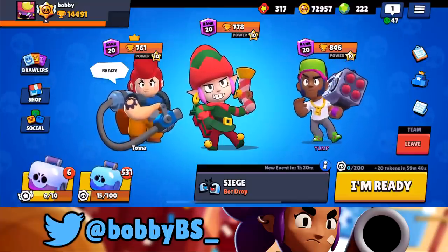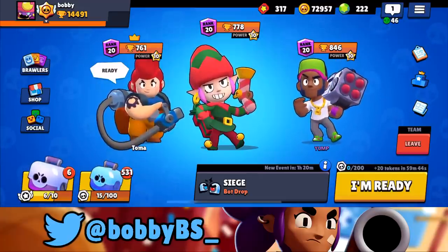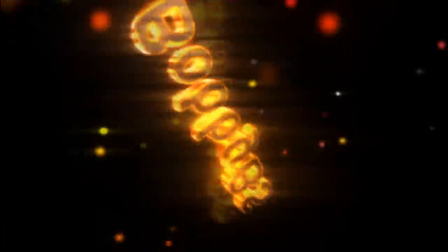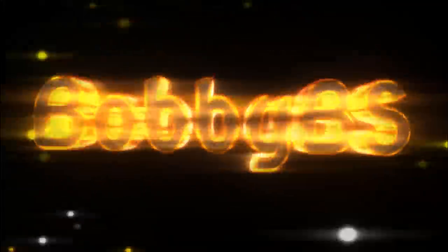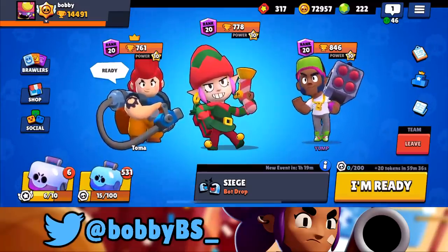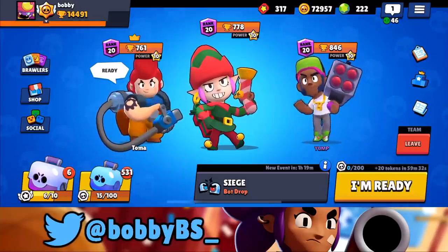What's going on guys, Bobby here. Today we're gonna be playing some Penny on my favorite mode and my favorite map — Siege Bot Drop. I have a 778 Penny, Tom has his 761 Pam almost first in the world, and Yump is rocking the 846 Brock.